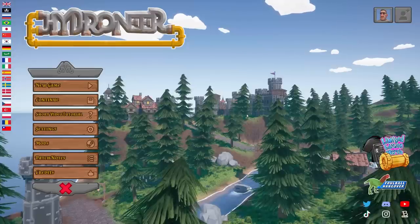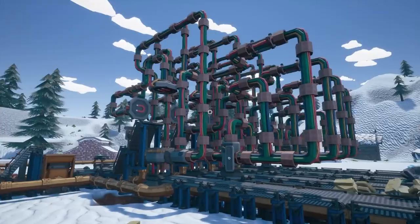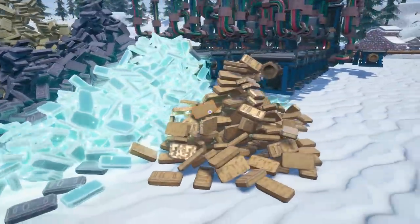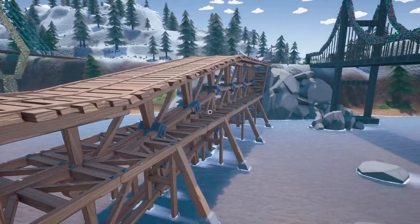Hello fellow engineers and welcome back to Hydranere, the game where you walk around in your pants, create super elaborate mining machines that allow you to mine resources like gold bars, iron bars, shards and cloutium bars, and then use those bars to fix this monstrosity of a bridge.